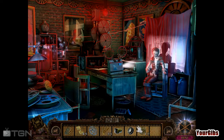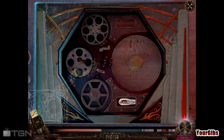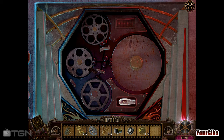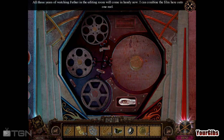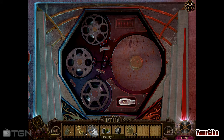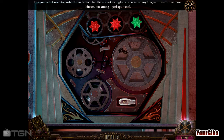What's that? Coin. All those years of watching father in the editing room will come in handy now — I can combine film here onto one reel. Hey, you know what we have? We have the film and we have the reel. It's jammed. I need to push it from behind, but there's not enough space to insert my fingers — I need something thinner but stronger.